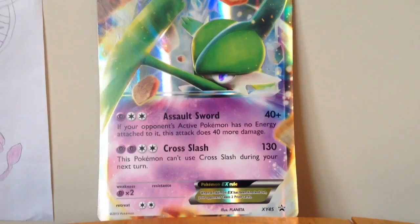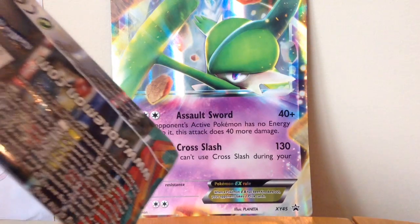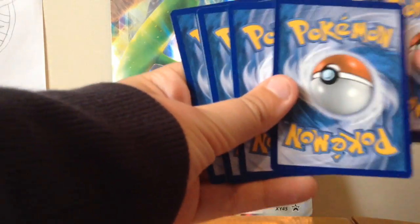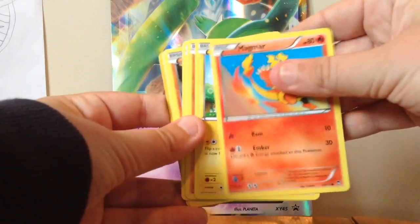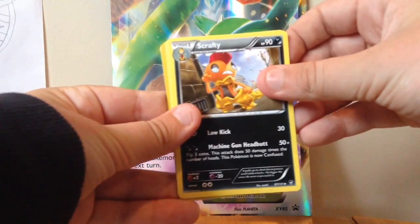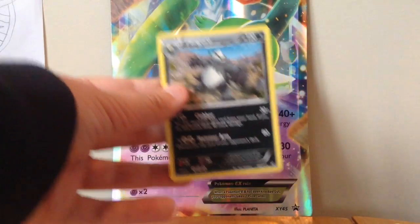Let's get straight into these packs. I'm gonna start with a Furious Fists. Here we go — Mega Lucario, let's go Finn. Hopefully we get a holo or something. We've got a Magma, Pikachu, Pinchum — my homie — Shroomish, Scrafty, Combuskin. Oh nice, Strong Energy. I was just talking about Gideopangora.